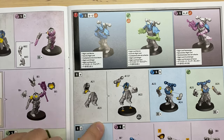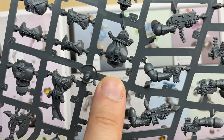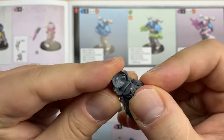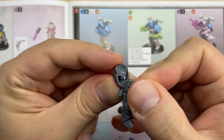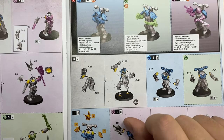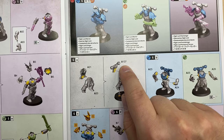We start with the torso: bits 20 and 21. This is bit number 20 and this is part number 21. I have cleaned up both of the bits and they should be combined together like this. I'm gonna glue it.